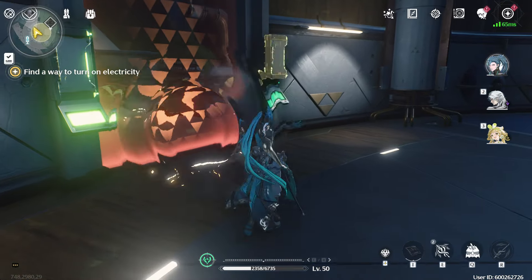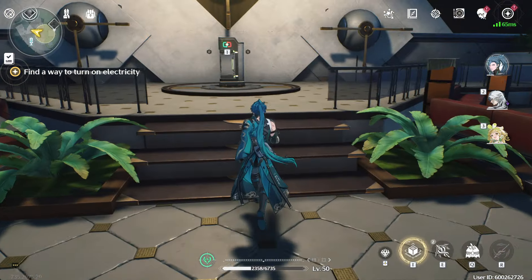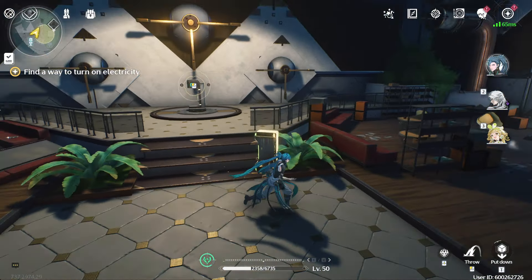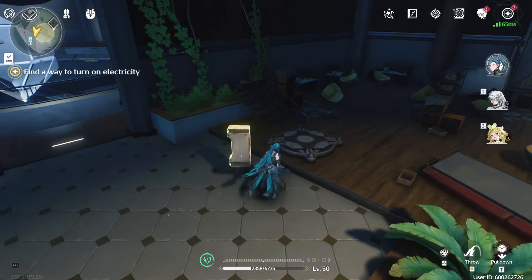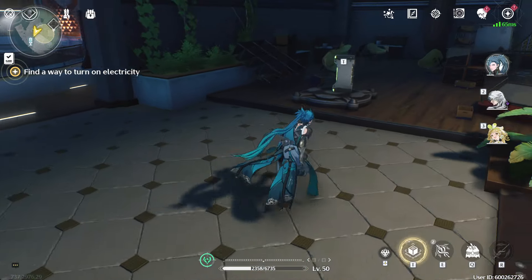and then take out that battery that was originally in there and throw that into here like so. Now, there is usually a chest here, and if you want to get it, you'll find this green one here. You can just drop it on the thing like that and pick up the chest.